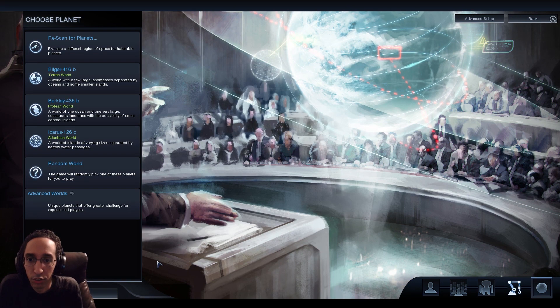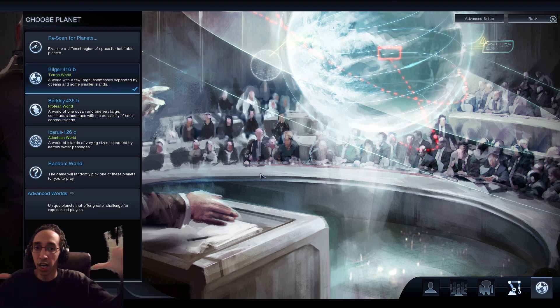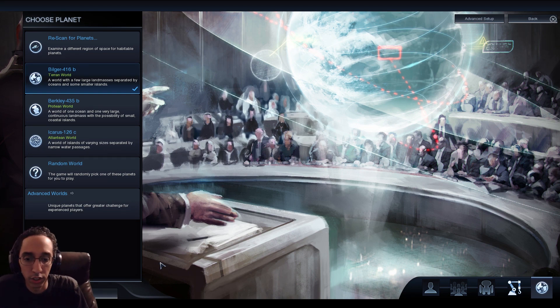Last but not least, you can choose your planet. I would say Protean or Terran worlds are most beginner-friendly, with Terran probably being the most beginner-friendly because having everybody on one landmass might create threats you don't really want. After you have that set up, you're going to pick your landing zone and identify whether it's a good or bad location.